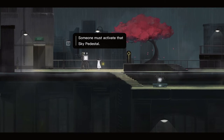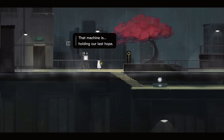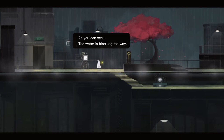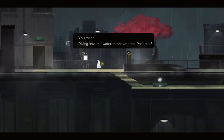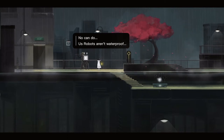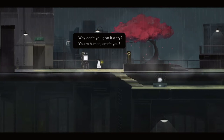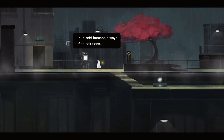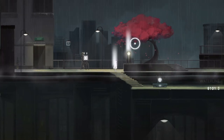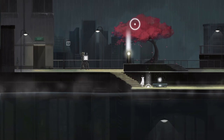Someone must activate the sky pedestal but it's underwater. What should I do? That machine is holding our last hope. Finally, I've been waiting for so long. Can you help us? As you can see the water's blocking the way. You mean diving into the water to activate the pedestal? No can do — us robots aren't waterproof. Why don't you give it a try? You're human, aren't you? It is said humans always find solutions. But I don't think I'm human — I think I'm like some spiritual being at this point to be able to manipulate light. But sure, robot, if human works for you, we'll stick with human.